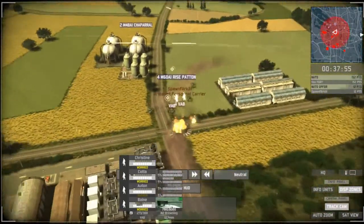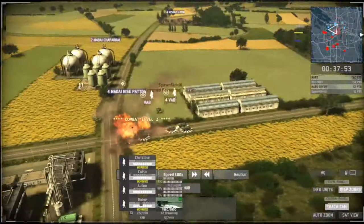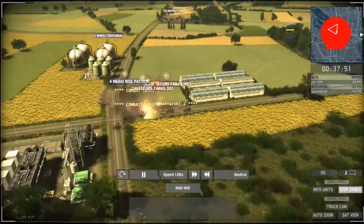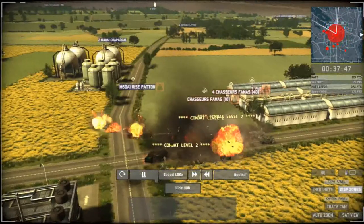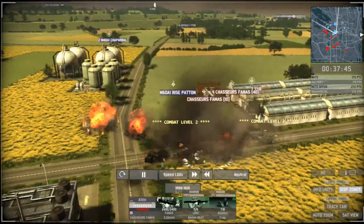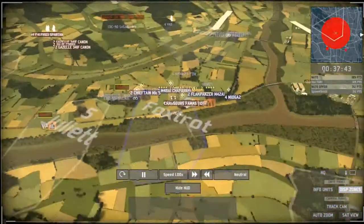He's got to unload right now on top of them. Chausseurs-Famas unloaded — he needs every single one of these to take care of those tanks. He gets one tank down. Immediately Spahnfarkl is taking a huge lead because of this. And he gets all of them. 312 points.